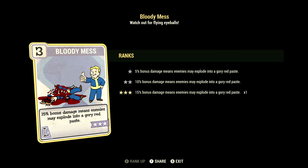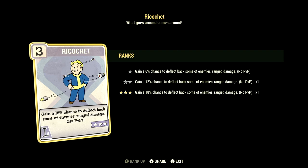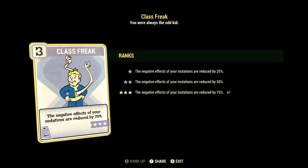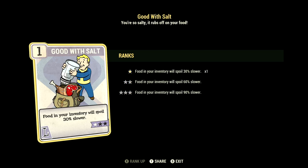Over in Luck, we have 15, and this one can have Bloody Mess maxed out — 15% bonus damage means enemies may explode in a gory red paste. We have Serendipity maxed out — when below 30% health, gain a 45% chance to avoid damage, no power armor. We have Ricochet maxed out — gain an 18% chance to deflect back some of your enemies' ranged damage, no PVP. We have Class Freak maxed out — the negative effects of mutations are reduced by 75%. We have Starched Genes maxed out — you'll never mutate from rads, and Radaway will never cure your mutations. And we have Good with Salt at 1 star — food in your inventory will spoil 30% slower.